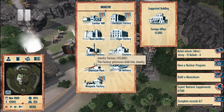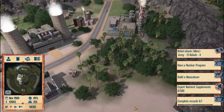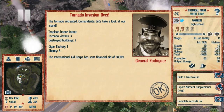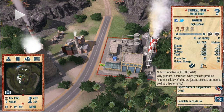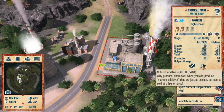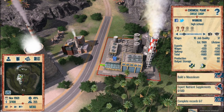You'll also need a power plant to power this, and the power plant's right there. So you go to your chemical plant — yes, that's a lot of damage — and you click on this button here. This button will create nutrients. The button next to it will create medical supplies, which will increase the medicals for your island.